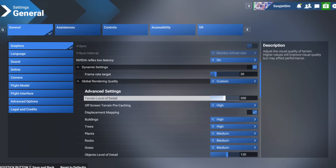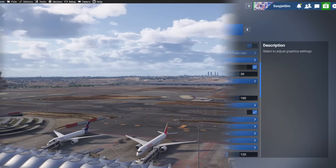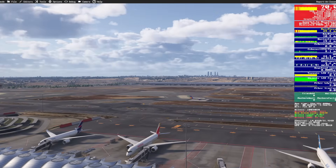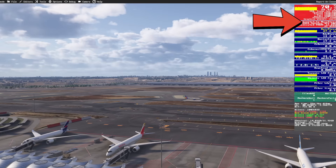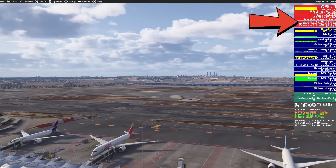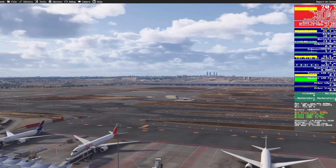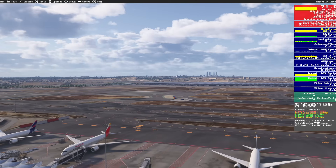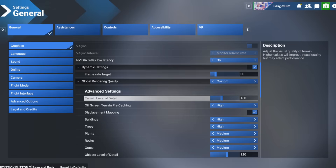Even small increases — just 10 or 20 points — can instantly bring back those micro-stutters. When your terrain level of detail is too high, the main thread, your CPU's primary simulation thread, runs out of time. It doesn't matter if you have a 4080 Super or a 4090 — once the main thread chokes, your sim will stutter.